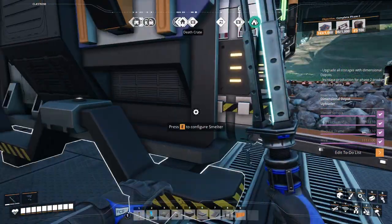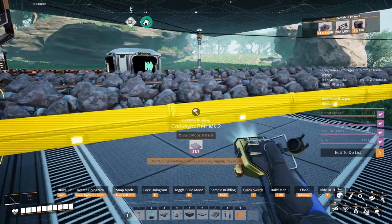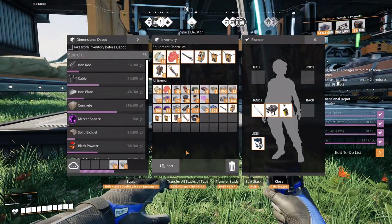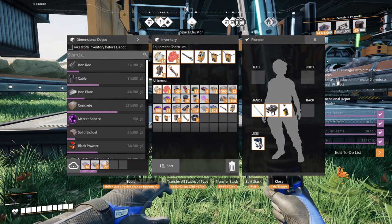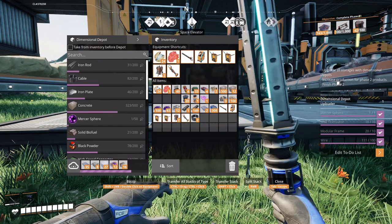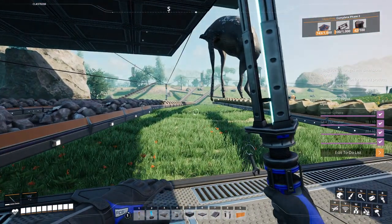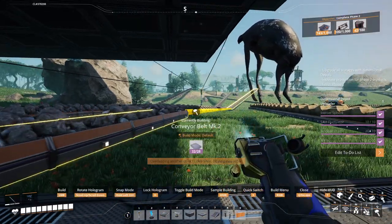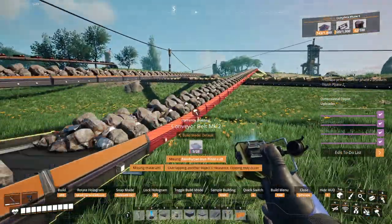Now we start working on this — you're gonna start going down. Let's work on upgrading you. Now we need more reinforced iron plates, which are being put in right now. We'll put in some silica, some of that stuff, more iron plates. All right, can we upgrade this? Okay.